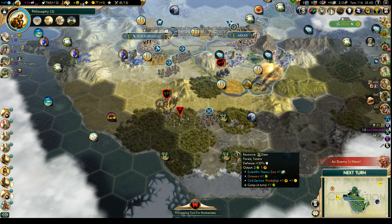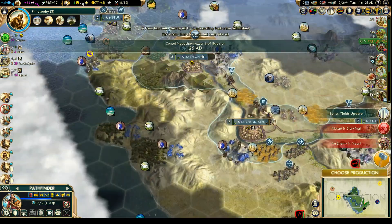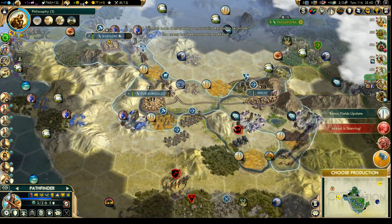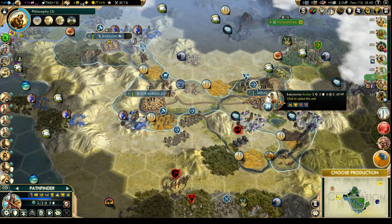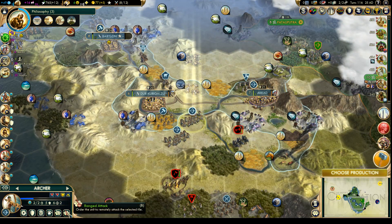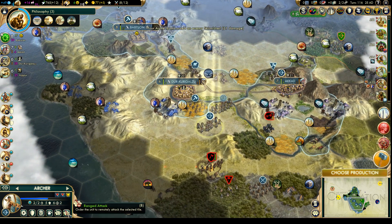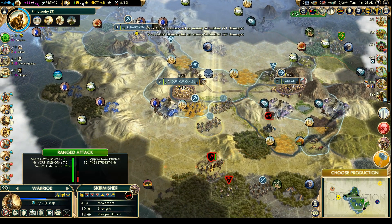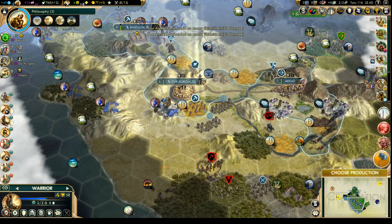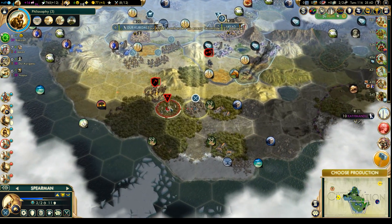That's what happens when you deal with barbarians. That horse unit we're working on is going to have to wait too, because these rampaging guys have pillaged our horses. It looks like they're continuing to do some damage, but luckily we have units in the area, so we can deal with this.